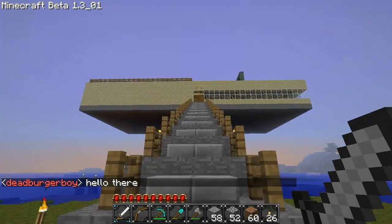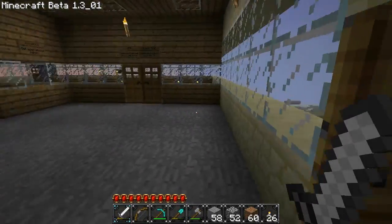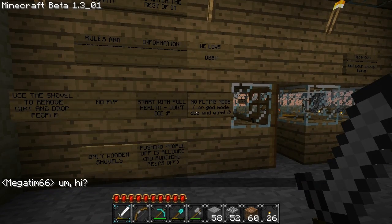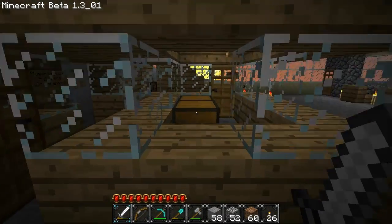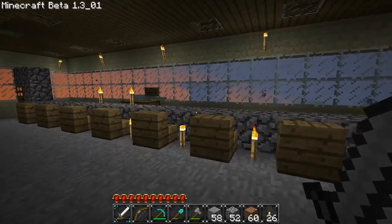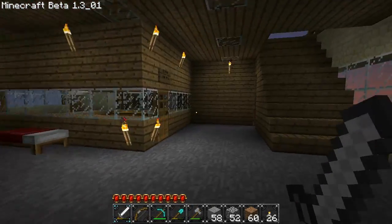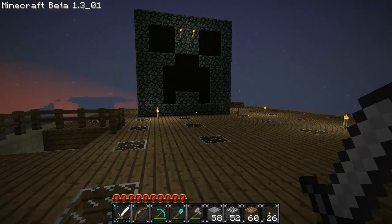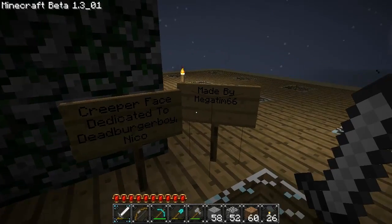This is the Spleef Arena, which Nico and Megatim built for us. It's got its own little reception area, full of lots of rules. Get your shovels right here. There's a little cafe back here — get some meat or some bread, make a sandwich. This place is pretty awesome. There's a little viewing area up here so you can watch the battle go. And there's a nifty little creeper face — it's dedicated to me and Nico. Well, thank you.